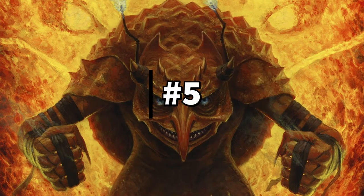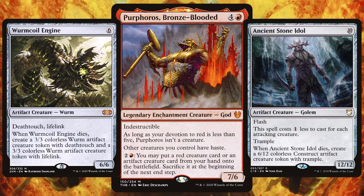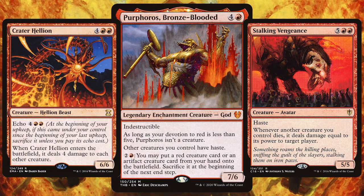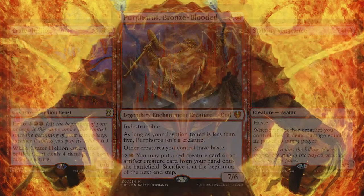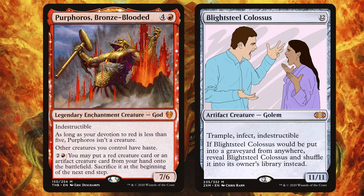In as the 5th best mono-red commander we have Purphoros, Bronze-Blooded. Like all god cards, this red beast from Theros Beyond Death is a 7/6 indestructible that gives other creatures you control haste. For 5 mana it almost seems like a must-include in any red deck — it's just that strong. You can use its ability to cheat in artifacts or creatures that rely on leaving-the-battlefield triggers, like Wurmcoil Engine and Ancient Stone Idol, to generate value and create a dangerous board presence. If you've already got creatures like Crater Hellion and Stalking Vengeance, you get extra damage triggers when those creatures enter and exit the battlefield. I personally would love to use Purphoros's ability to cheat out Blightsteel Colossus — ping and kill someone for 11 infect damage, then when Blightsteel dies you shuffle it back into your library. Instant kill, insta-death, and your friends are not going to be talking to you ever again.